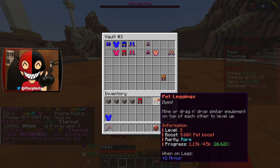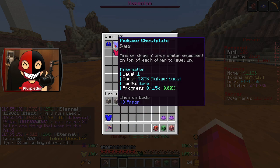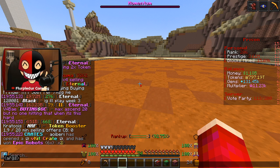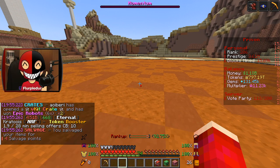Actually they do have some levels into them, so let's go and transfer that onto the legendary and then the chest plate. It doesn't have any progress but it is an upgrade nonetheless, which is super awesome, and we can salvage these for a little bit of salvage points.